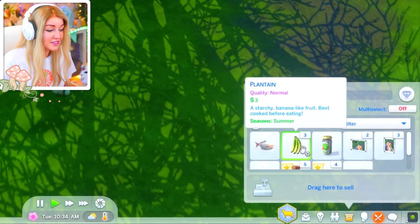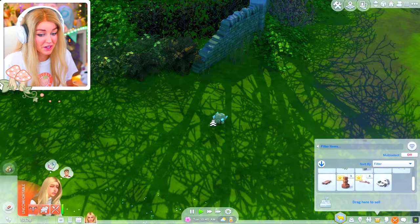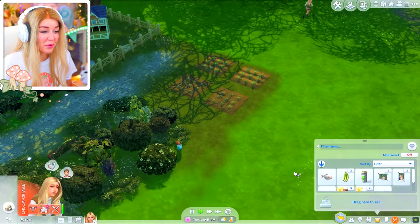I somehow got bananas last episode and I've got an introvert task — have a Sim do nothing social for 24 hours. I'm gonna go dig that and plant these little plantains as well. Can I plant stuff outside my lot? I don't really see why I need to be confined to my lot. This is a farm, I can farm this whole area if I choose.